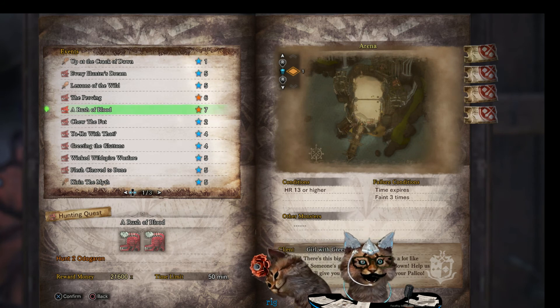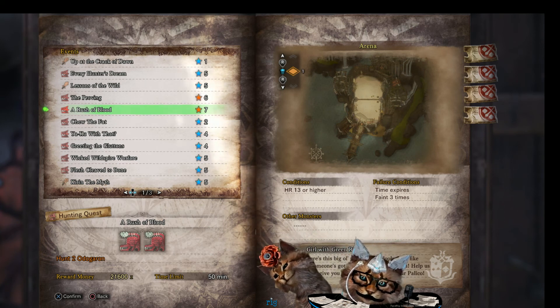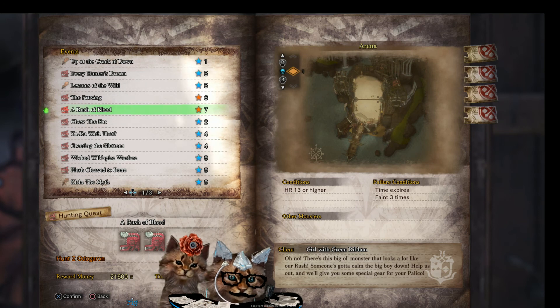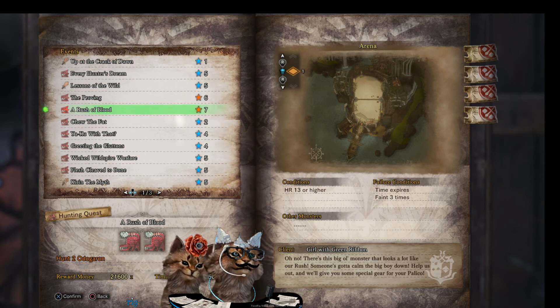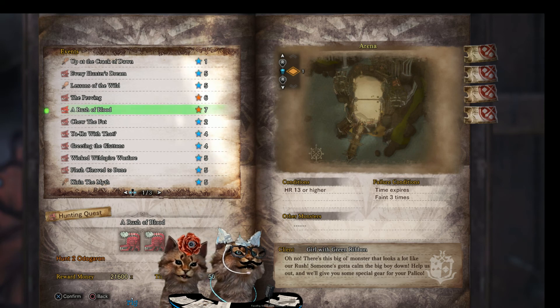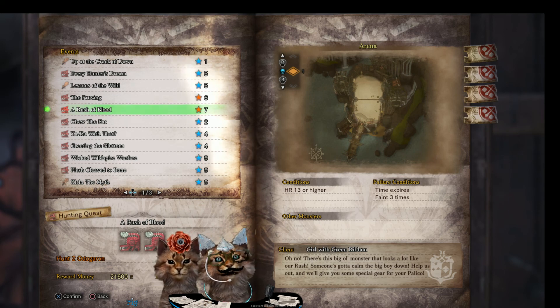If you look at the client girl with the green ribbon, that's a bit of a hint right there. We're right in front of it. There's a big old monster that looks a lot like our Rush — someone's got to calm down this big boy. Help us out and they'll give you some special gear for your Palico.